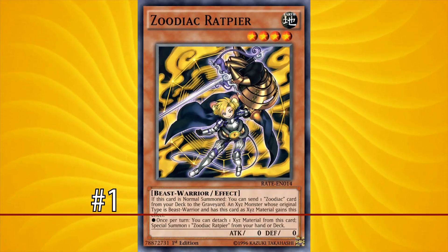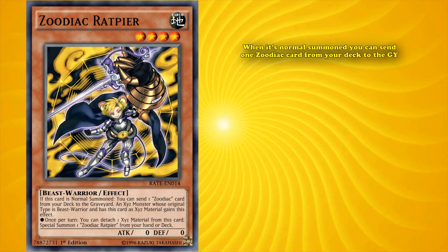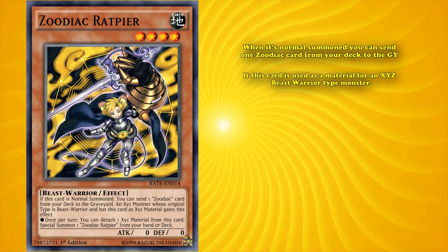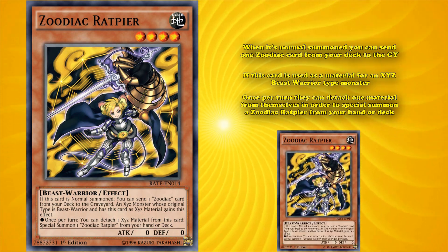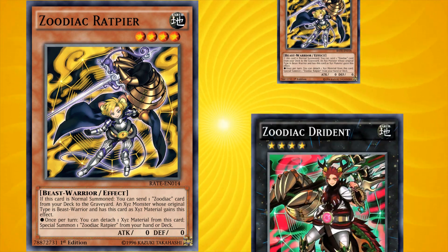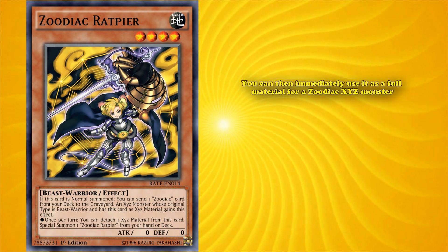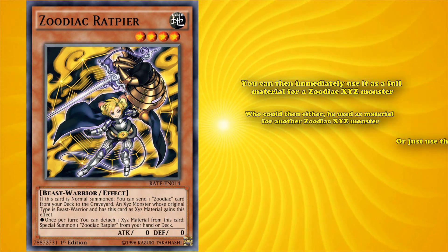At number one, we have Zoodiac Ratpyr. This is a level 4 Zoodiac monster which has the effect that when it's normal summoned, you can send one Zoodiac card from your deck to the graveyard. If this card is used as material for an Xyz Beast Warrior type monster, that card will gain the effect where once per turn they can detach one material from themselves in order to special summon a Zoodiac Ratpyr from your hand or deck. The Zoodiac archetype has this distinction where all six other Xyz monsters can bring themselves out on top of any one Zoodiac monster you control with a different name once per turn, so with a single Zoodiac Ratpyr you can immediately use it as a full material for a Zoodiac Xyz monster, who can then either be used as a material for another Zoodiac Xyz monster or just use the effect straight away.